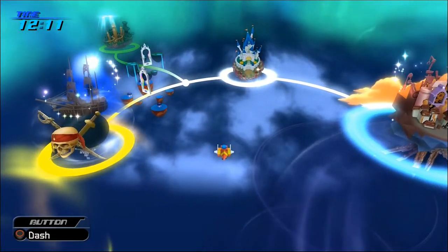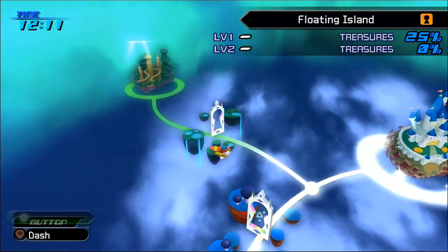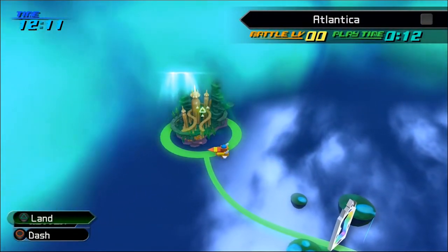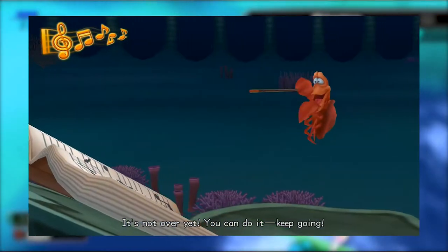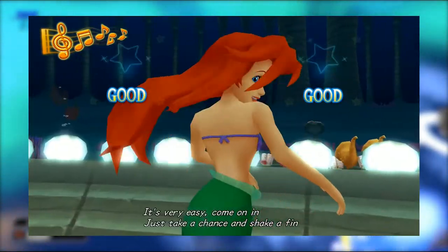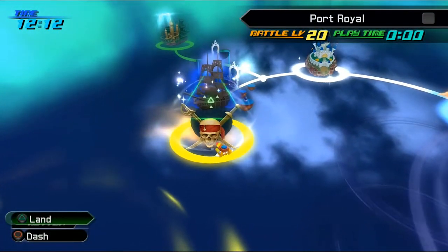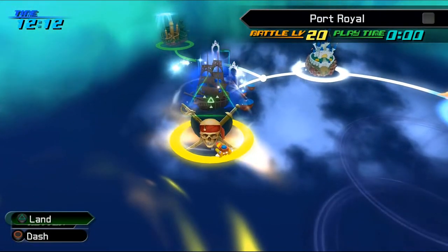Hello everyone and welcome back to Kingdom Hearts 2 Final Mix on the PlayStation 4 Critical Mode. In the last episode, we went to Atlantica and did the opening bit. Unfortunately, we couldn't do much more there because we need to go get a magnet spell, but we did open the way to this world. So let's go ahead and land in Port Royal.